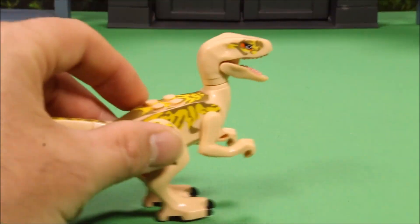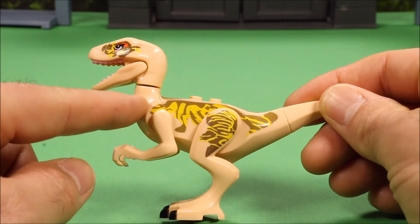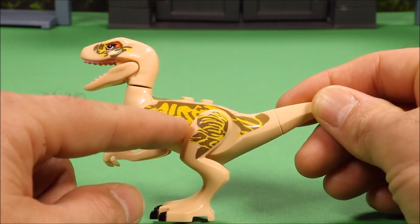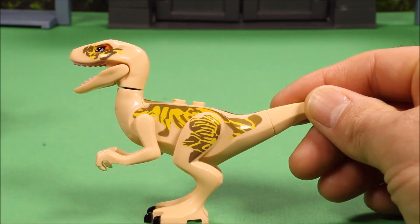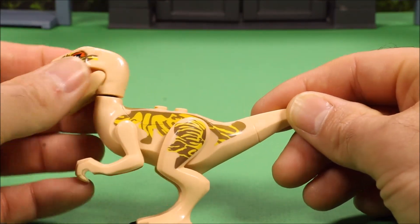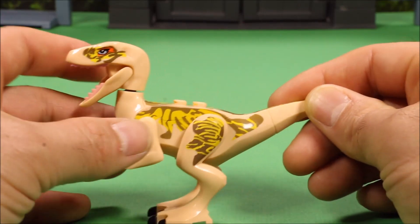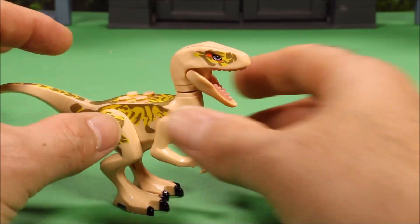Then you got this other awesome one — I really like this one. It's like a tannish, tan, yellow, and brownish color. Same thing, movement here side to side. It's got pink teeth, which I think is supposed to be like blood after eating something.